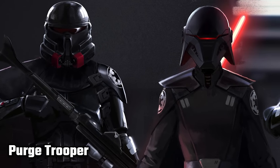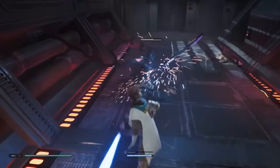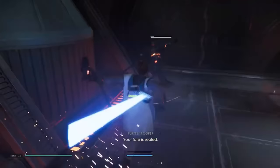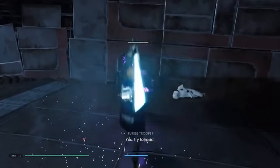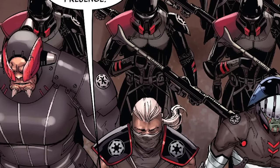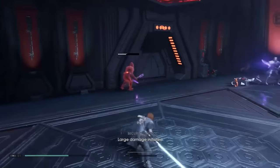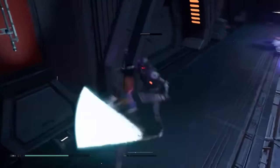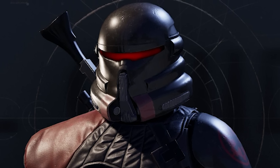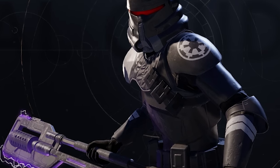Purge Troopers were one of the most elite kinds of troopers in the Empire. During the years the Empire was hunting down remaining Jedi who survived Order 66, Inquisitors used the last batch of clones ever produced by the Kaminoans as specialized soldiers to hunt down the last remnants of the Jedi Order. Not all of them were clones — some were recruits, elite Stormtroopers, and members of the Stormtrooper Corps. They served under the Inquisitors, and sometimes also under Darth Vader himself, as death squads in their quest to kill Jedi, and were generally resistant to mind tricks. There were also several variations: Purge Trooper Commanders, and then Electro-Baton, Electro-Staff, and Electro-Hammer Purge Troopers.